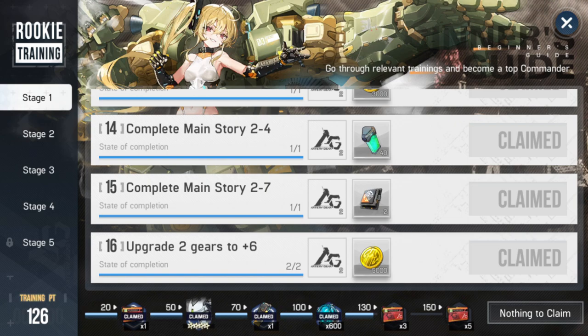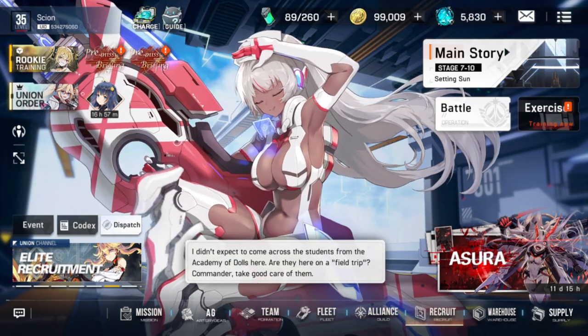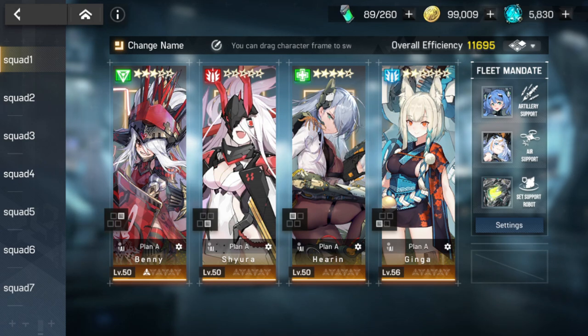Especially when it comes to your DPS. My single target DPS is Ginga, who is at level 56 and is my first six-star. My AoE is Benny — I'd like Suri eventually, or another AoE character, but Benny works fine for now and actually buffs everybody's attack, which is pretty good.